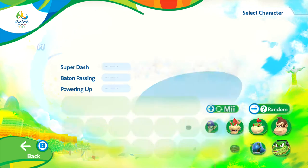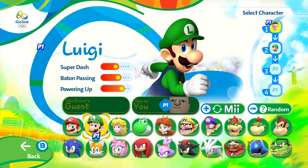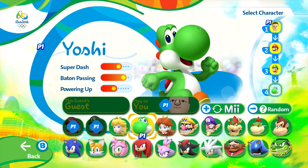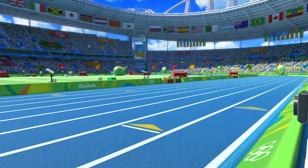Onto the next event then guys — the 4x100m relay, and this is a lot of fun. You're going to go with Daddy Yao and then you've got to pick your teammates. I'm going to go with the Mario Brothers and Yoshi — they've all got pretty good but varying stats, so you're going to spend a bit of time choosing who you want. You might be able to put a better team together.